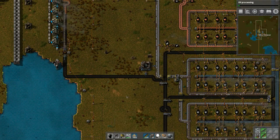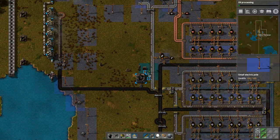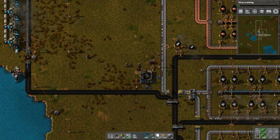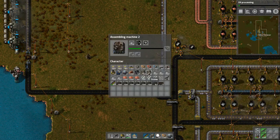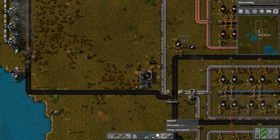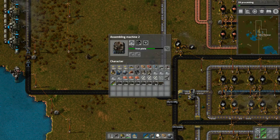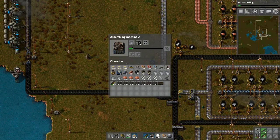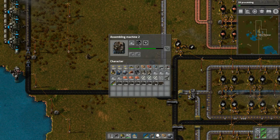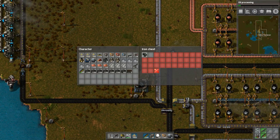Now we can power this. We need two lines — one line here and one line here. That's going to make that. Let's put in a light. Looks like we don't need the fast inserters — let's see if it can keep up. 11, 12, 13, 14, 15 — yeah, looks like it is going to keep up, so we don't need the fast inserters. It might slow down a bit but that's perfect.